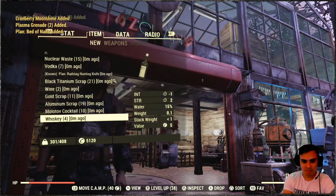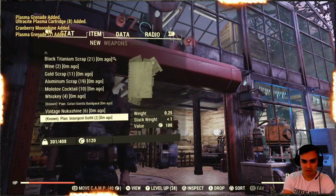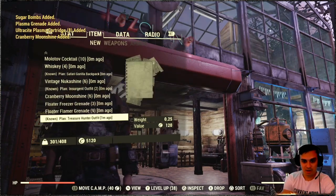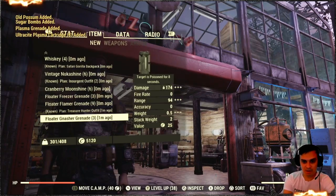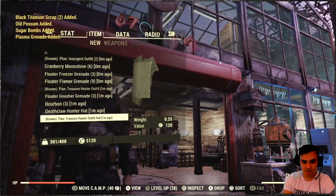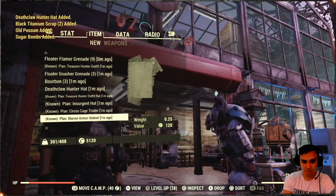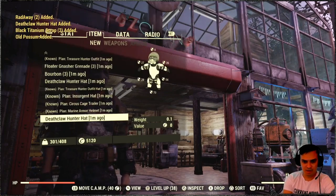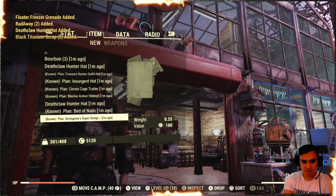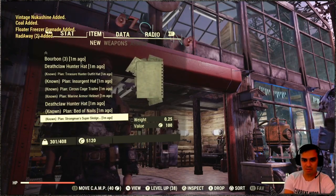Aluminum, molotov, whiskey, safari gorilla backpack, Nuka Shine, insurgent outfit — two plans I already know. Cranberry moonshine, floater grenade, treasure hunter outfit plan as well, deathclaw hunter hat — already have one. Treasure hunter outfit hat, insurgent hat, circus cage trailer, marine armor helmet, deathclaw hunter hat again, bed of nails, strongman super sledge. That's it.